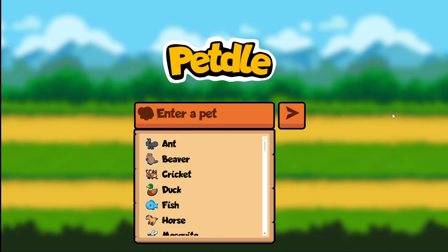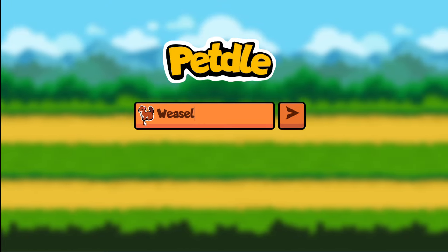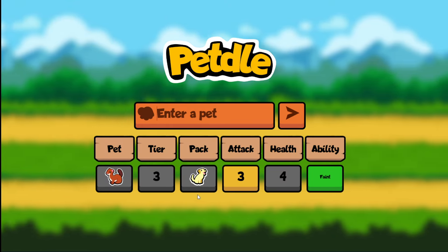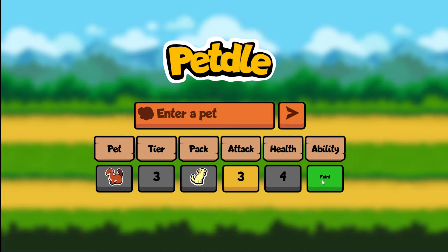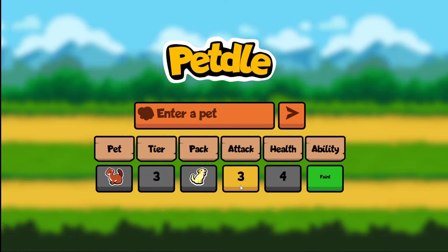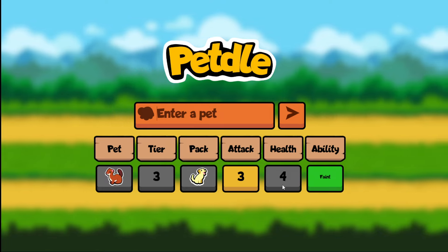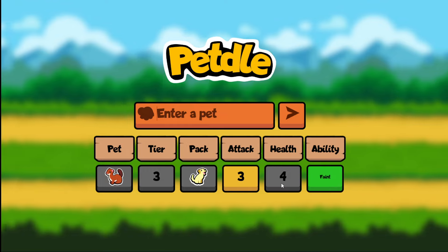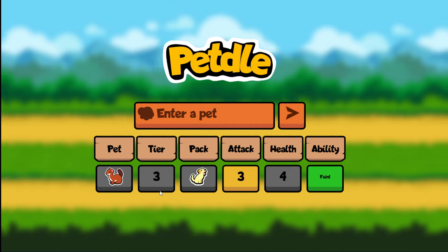I think one of the best pets you can start off with is the weasel because it has a faint ability, mediocre stats, and it is tier 3 which is right in the middle. So it is bound to give us some information — and here we go, the faint ability finally paying off. We get to see it green for once. We have the attack adjacent to 3, so it is either 4 or 2, and HP is nowhere near 4, so it can be 1 or 2. We know that it belongs to a pack that is not golden.